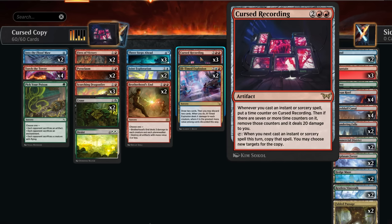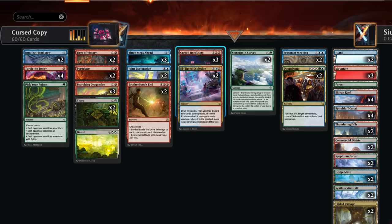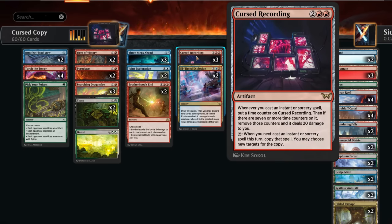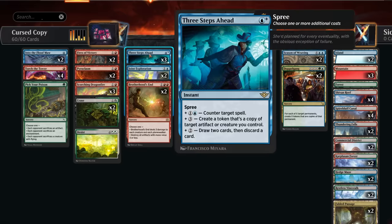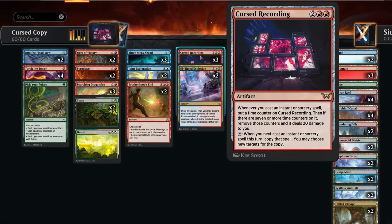The real fun starts once we have multiple Cursed Recordings in play. We can make that happen by copying our own Cursed Recording with cards like Three Steps Ahead, which can be used as a three mana counterspell, but if we cast it for four mana we get to make a token that's a copy of target artifact or creature we control. For example, we tap to activate the recording, then copy Three Steps Ahead, making two copies of Cursed Recording — ending up with three total — and things can get out of hand very quickly.